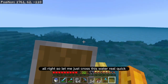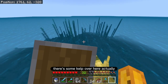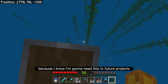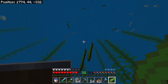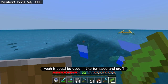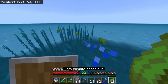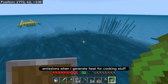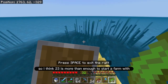Let me just cross this water real quick. There's some kelp over here — I'm just going to collect some of it because I know I'm going to need it in future projects. It can be used for bone meal, and it's also a fuel source — it could be used in furnaces and stuff, so it's like a renewable type of energy. I'm very climate conscious, so I want to have net zero emissions when I generate heat for cooking. I think 23 is more than enough to start a farm with.